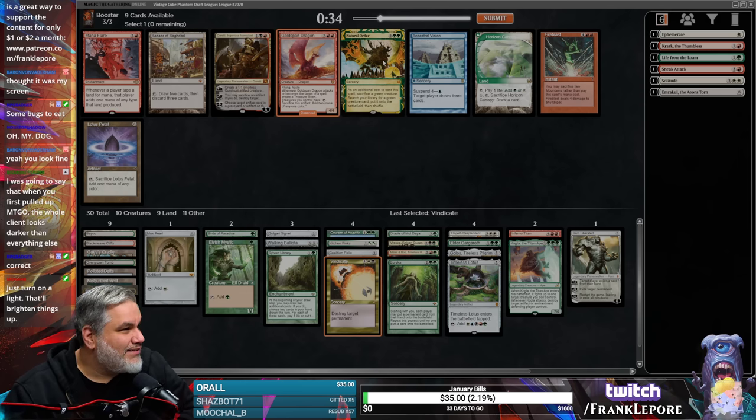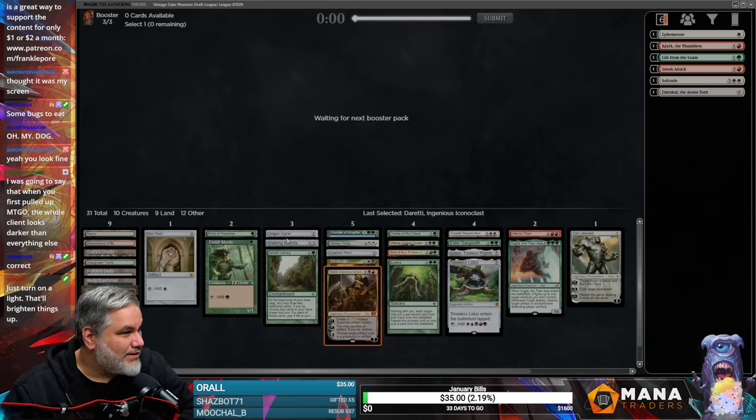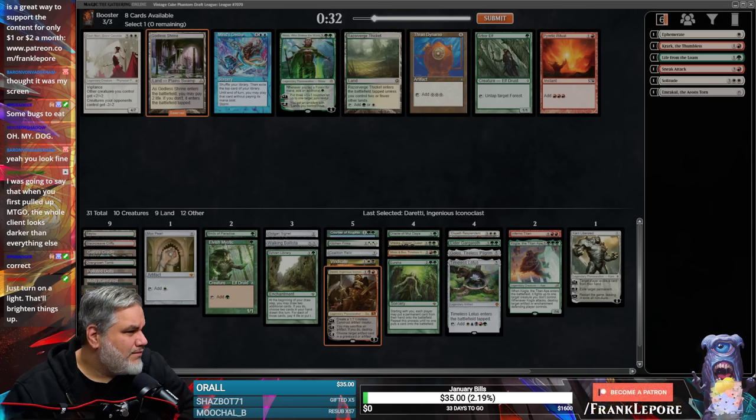I do love a Goldspan Dragon. Natural Order is interesting, but we actually have like two creatures before turn four, so that's not ideal. Might just be Duretti. We have a lot of artifacts that we could just throw away too. Godless Shrine seems okay — we can get it with Polluted Delta actually. We don't actually have any black-white lands.